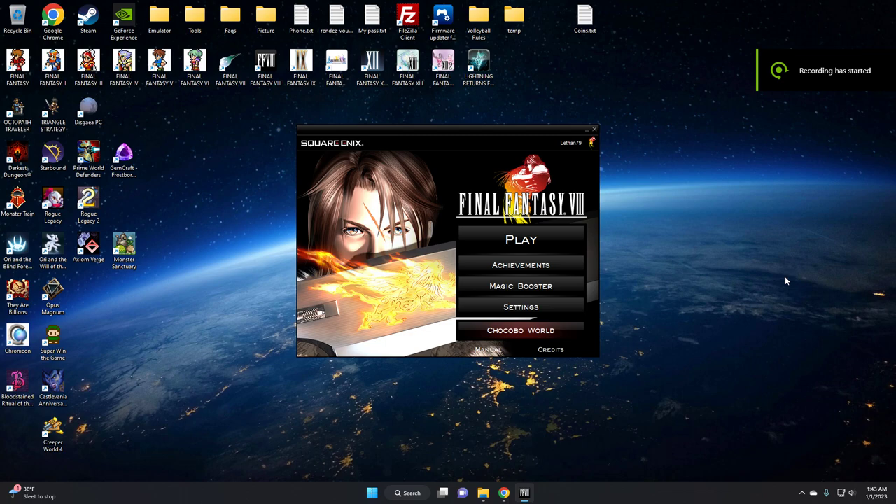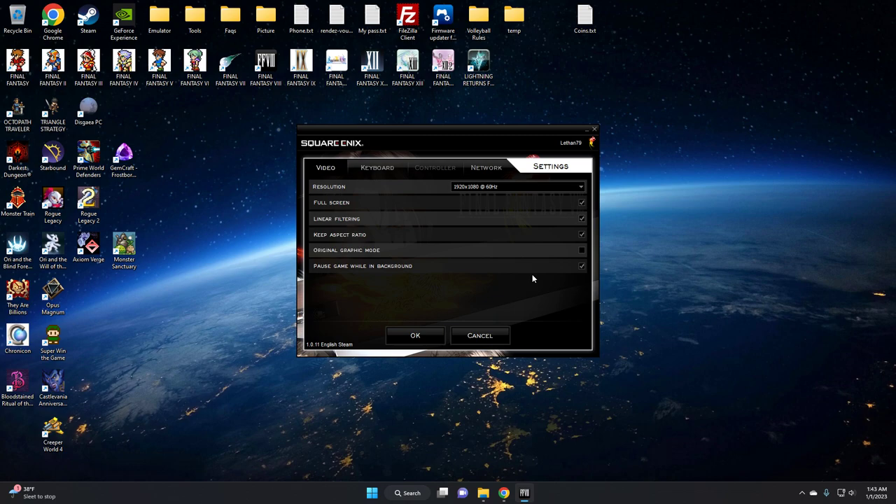Hey guys, I'm gonna show you how you can configure your controller to play Final Fantasy VIII. On my side I don't have the remastered version, so I'm unaware if the exact same problem exists on the other version, but if it doesn't work, this solution will probably help you. If I go into settings, the game doesn't even recognize the controller I have plugged in, so I can't even click on the controller menu even though I have the PS5 controller plugged in.